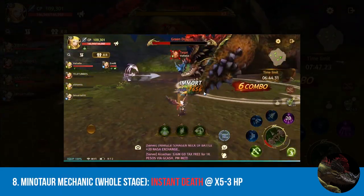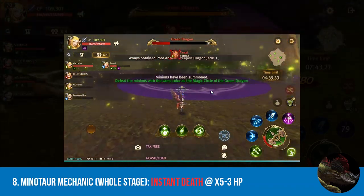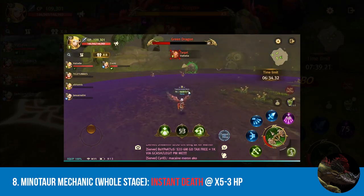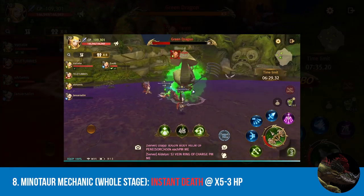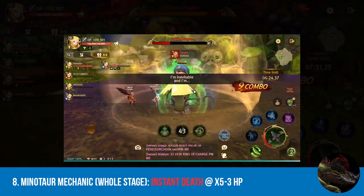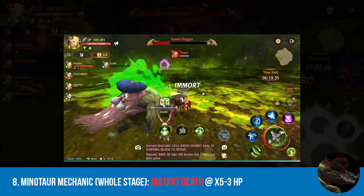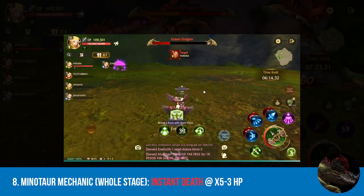Next, we have the minotaur mechanic. This is the buggiest mechanic so far. When the green dragon shouts cockroaches, check the ambient color that the dragon is leaving where it flew off. Cast your cleanse to remove the debuff and find the minotaur with the respective color it's emanating. I suggest killing the minotaur near the end of the poison cast to maximize the duration of the shield because, again, this mechanic is so buggy.